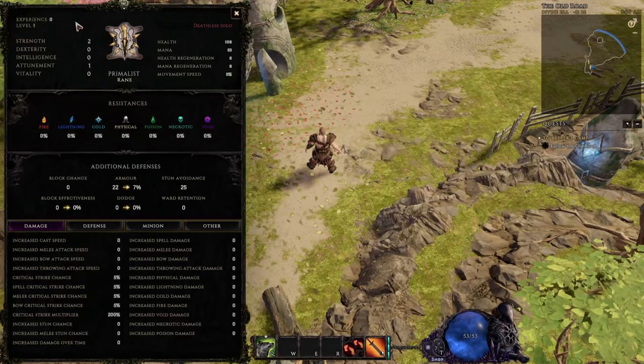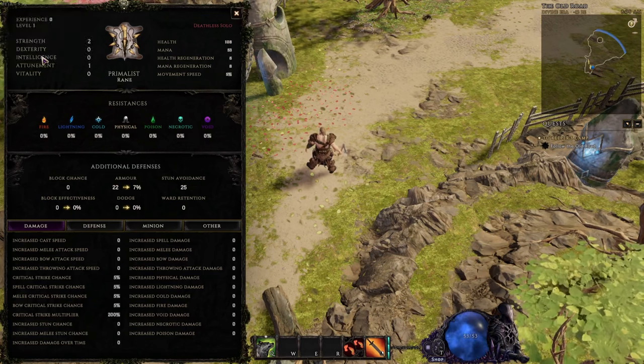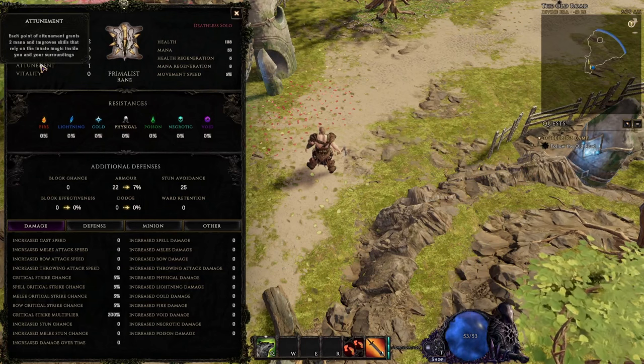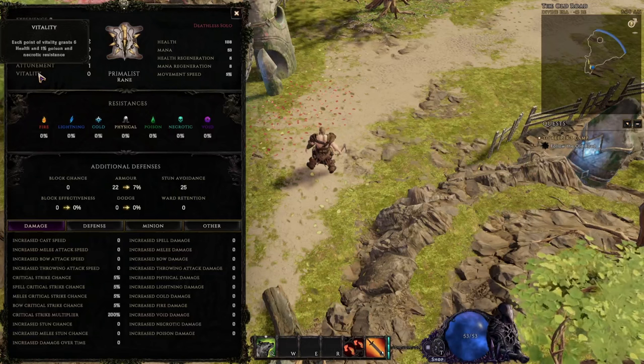Every point of strength gives you four percent armor. Every point of dexterity gives you four flat dodge rating. Every point of intelligence gives you four percent ward retention. Each point of attunement gives you two flat mana, and each point of vitality gives you six flat mana and one percent poison and necrotic resistance.